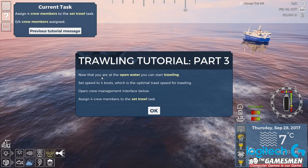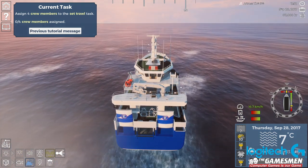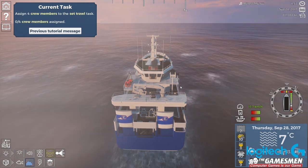Alright, so now that you are in open water you can start trawling. Set speed to 4 knots which is the optimal trawl speed for trawling. Open the crew manager interface below and then set our trawl - let's slow ourselves down.